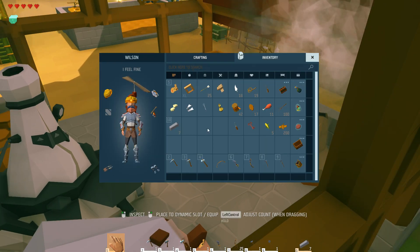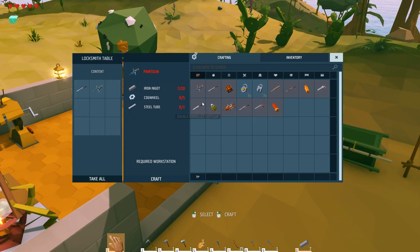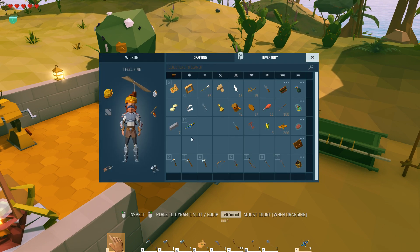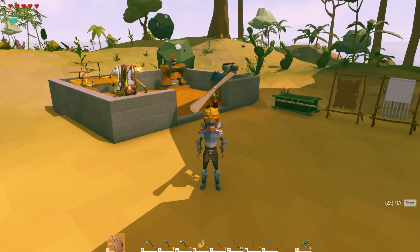We have one crafted up already — I'll show you guys that real quick. A paint gun takes ten ingots, five cogwheels, and a couple of steel tubes. When you break it down, though, it gives you Landium dust — five of them. Not a whole lot, but it's enough to get the propeller thing right away.